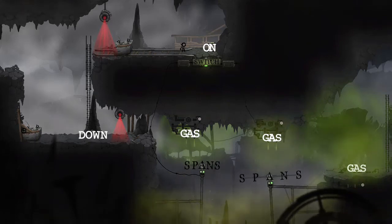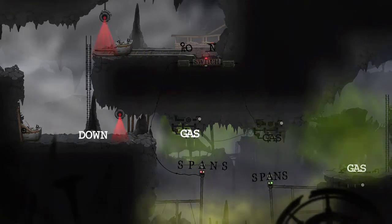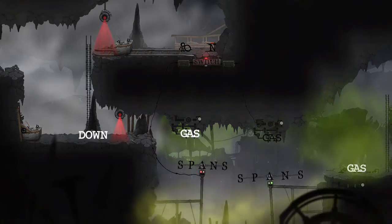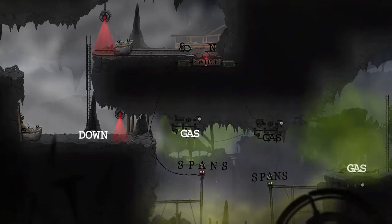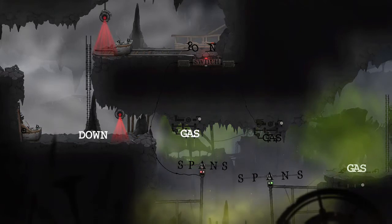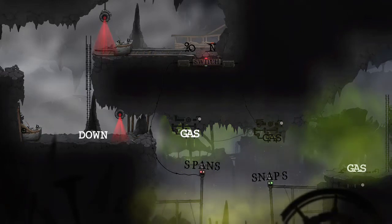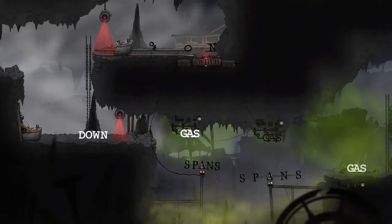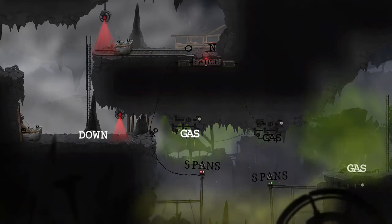Hey Dopey, welcome to the stream. So this thing is on — do we need any of these other letters, or do we need to turn something off? That turns that off. But there's still the gas. The gas on the other side is not on. Maybe that will help us — if we turn one of the gases off, then we might be able to jump across. Let's give it a shot. Maybe we should turn — this other thing isn't spread out enough.